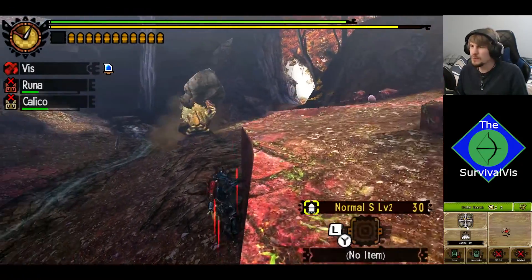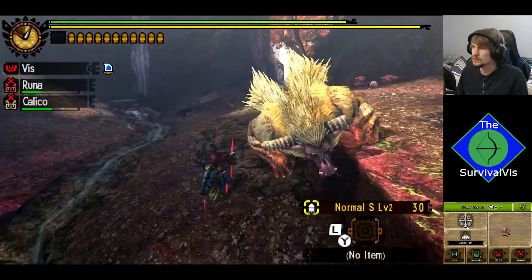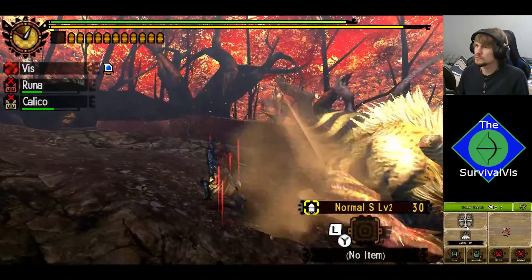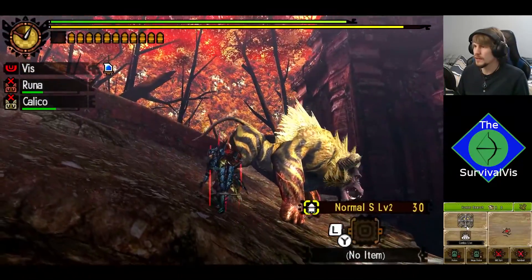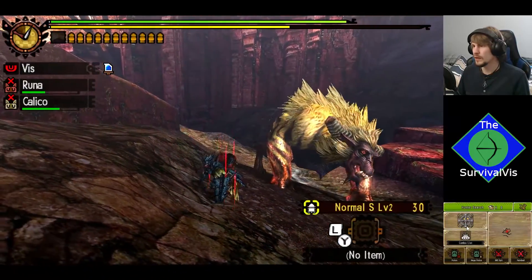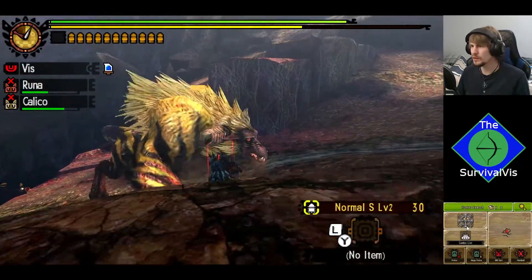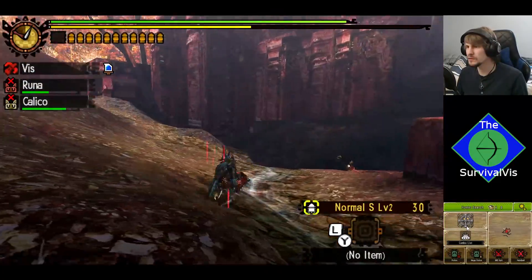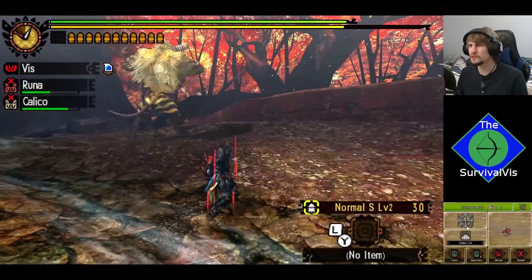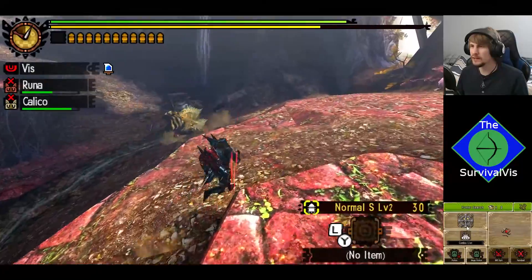It's like an MMO feature in a way to say, like, don't be over here! And this is not a good area to be. One of the things too... I should not be that close to a Furious Rajang when he's in Berserk mode and angry, but I'm not exactly a smart hunter.